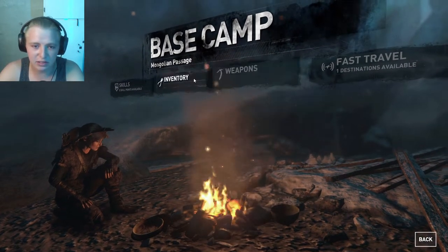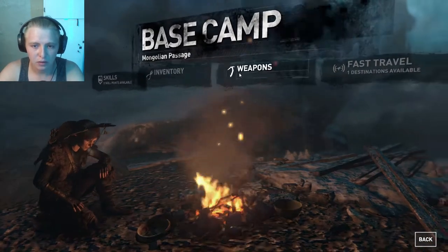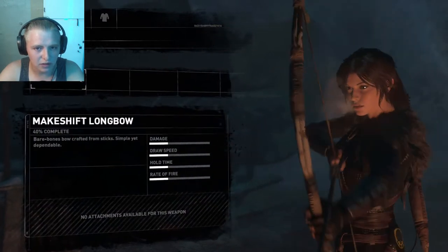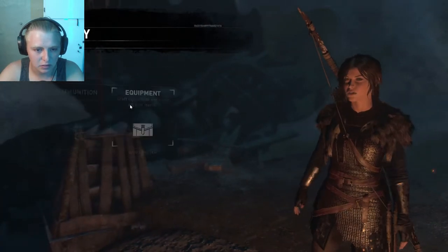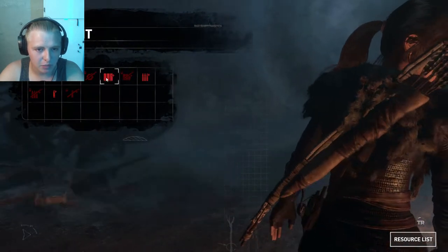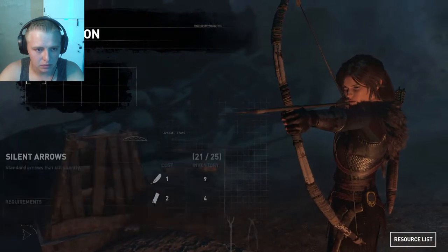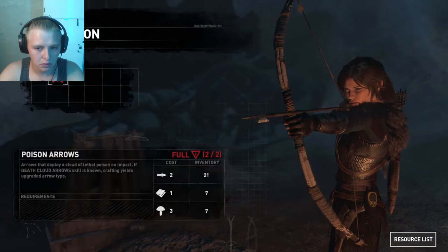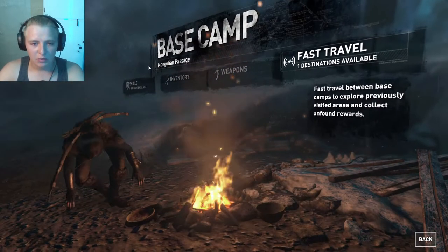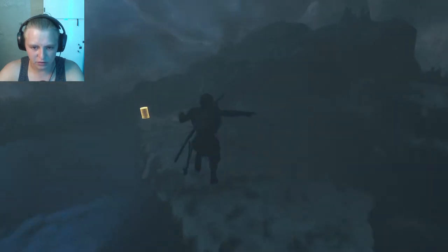So last time we were able to fast travel, but I wanted to check something first — the crafting stuff. Let me check the equipment. I wanted to create a bomb of sorts, but these are all just ammo pouches. The poison arrows are full. Okay, let's just continue because I don't have anything else I can do right now.